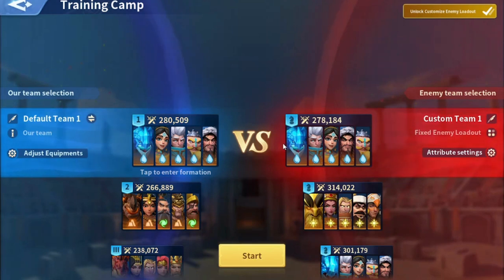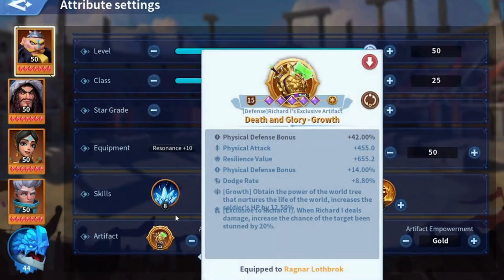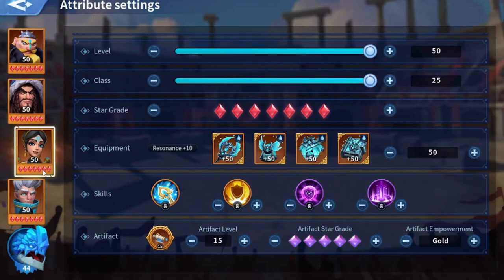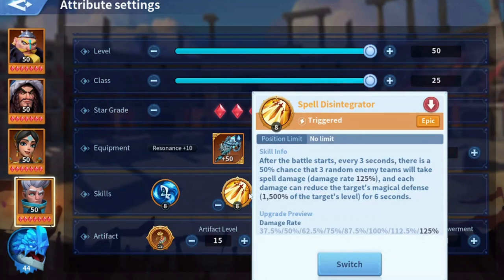I've been using it to test a lot of marches recently. I have this idea to not use Weakness in my water march, so I've been running tests on this march here. As you can see, it has slightly better artifacts than I'm using currently, but it has the same build I'm planning to use once I move Weakness from my water march into my fire march. I'm also planning to get Spell Disintegrator after this KvK ends since I have enough coins.